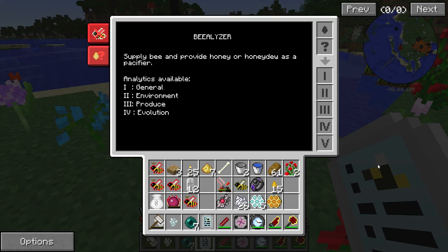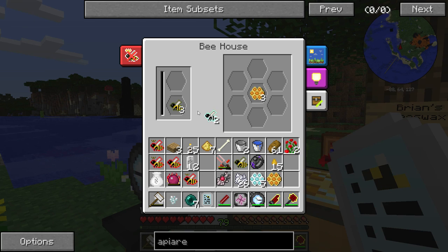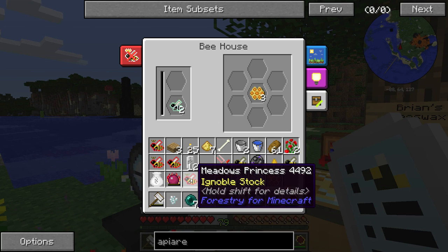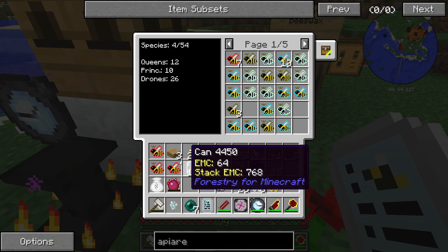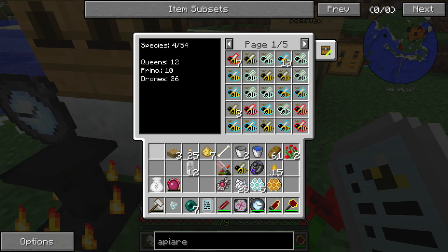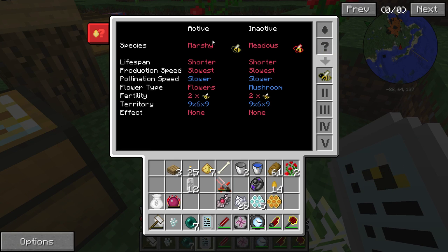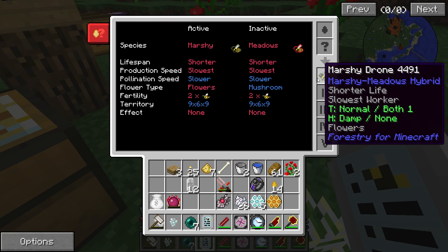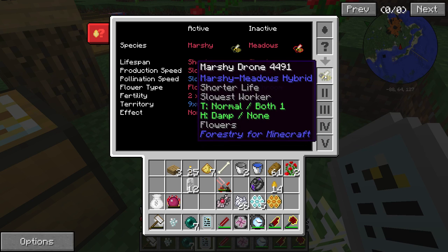It says it's a meadows-marshy hybrid — that's very interesting. So now what if I take that one and instead of combining it with a marshy drone, I go back to the wintry drones? Let's do wintry drones here — this one is my hybrid. We'll let that work and see what it does. And this marshy drone that I got from breeding — it's got marshy and meadows, with shorter life, slowest worker, normal, both one, damp/none. So it needs damp because it's marshy — it does its best work in damp areas.